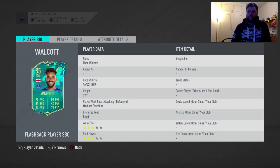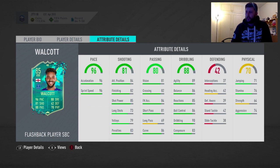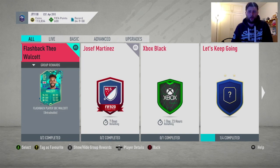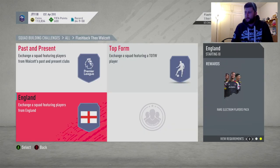We've got Theo Walcott at an 85 rated for Everton, not bad. Good introduction to the Premier League. 96 pace, which to be honest may be the biggest stat that anybody will look at. Shooting wise at 81, I'm pretty happy with that. 88 agility. Overall, not a bad card — may not be the best card in the world when it comes to god squads, but overall not a bad card at all.